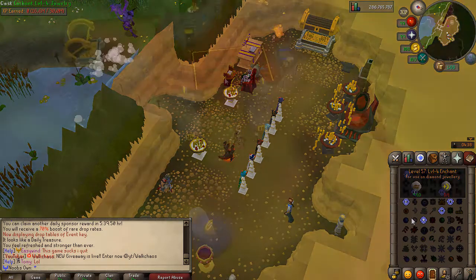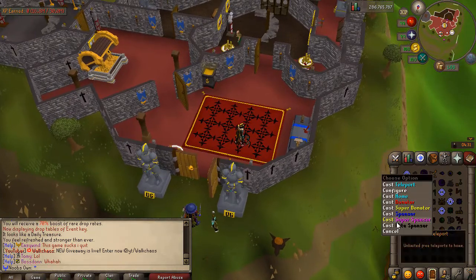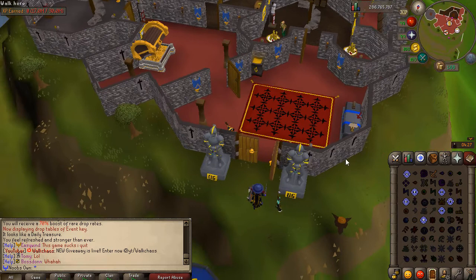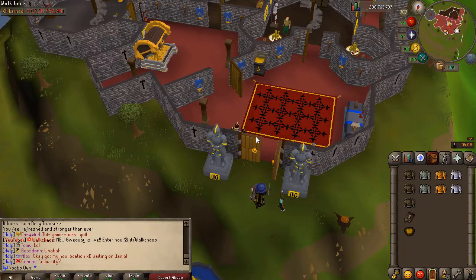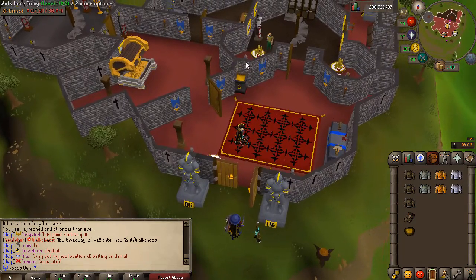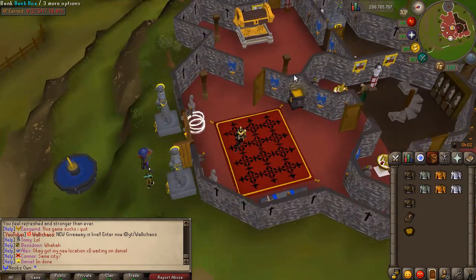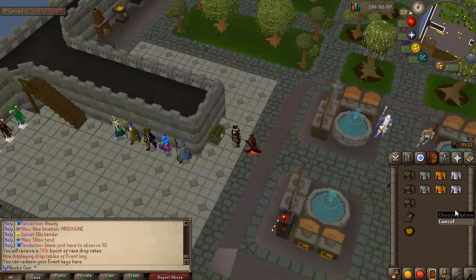There's also the super sponsor zone and the elite sponsor zone, both with a bunch of custom features. Currently, a random NPC can come up and give you a cake that lets you teleport to the elite sponsor zone, so even without a donator rank you can access it and loot the daily treasure — which is absolutely amazing.